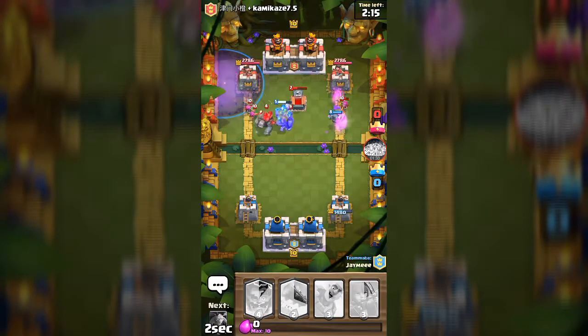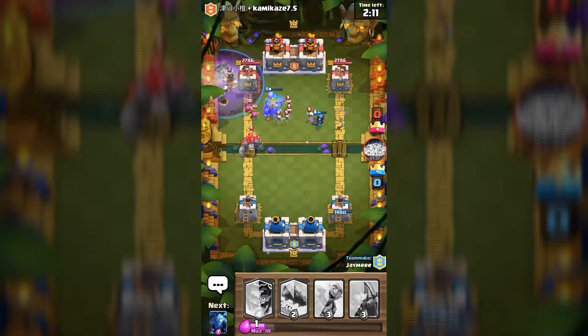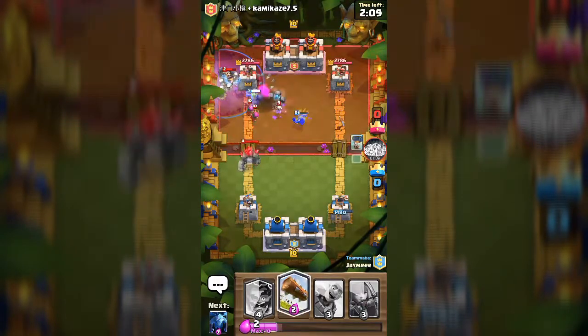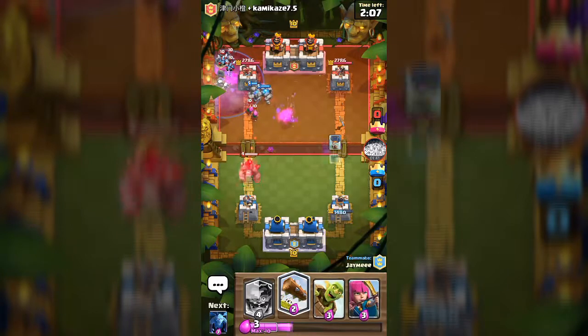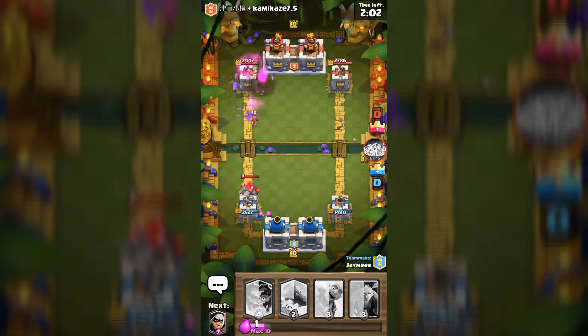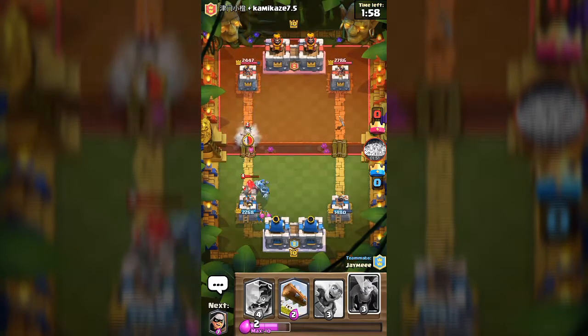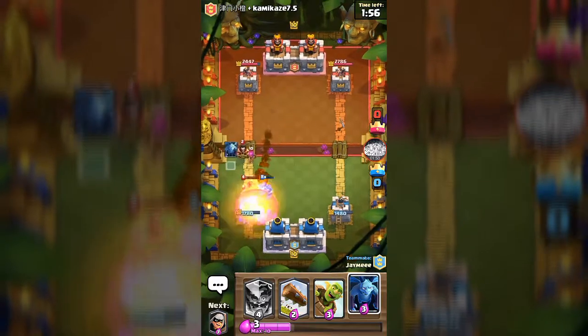Let's bring in the graveyard spell and see what happens. Mini Pekka, don't get distracted. Can he — don't bring out the balloon first. You don't have to arrow that. Oh my gosh, this is actually crazy!